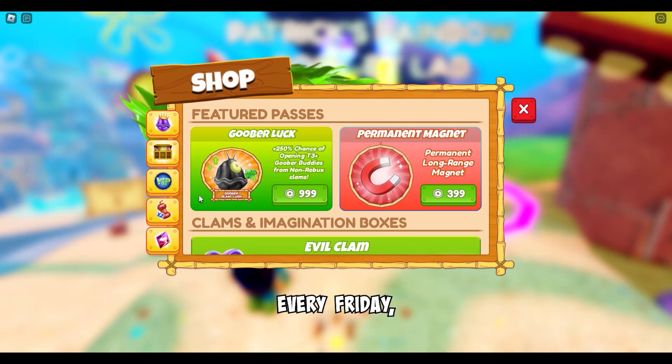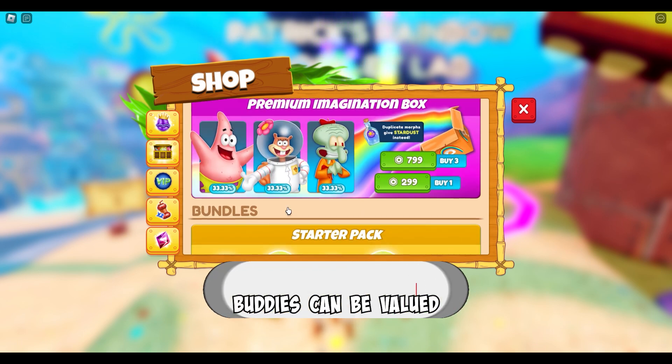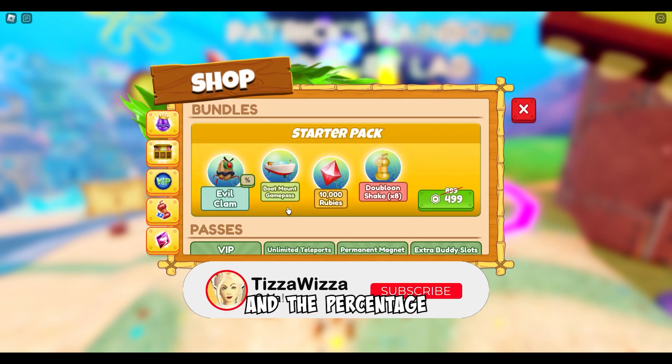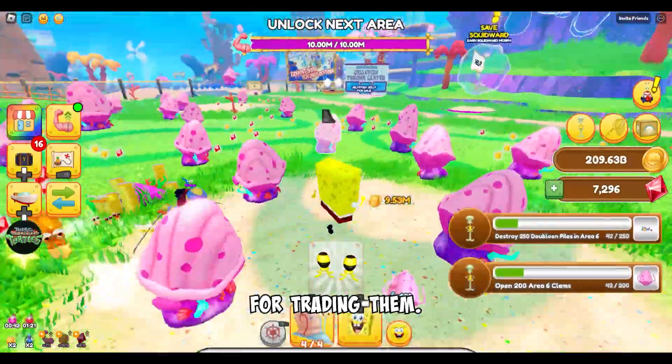The game is updated every Friday, with most updates having new morphs, zones, buddies, and features added to the game. Buddies can be valued in terms of gold and the percentage of goober power, which you use as a reference for trading them.